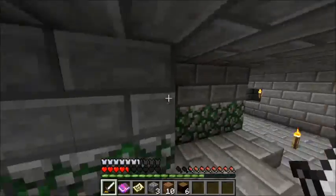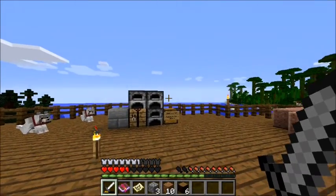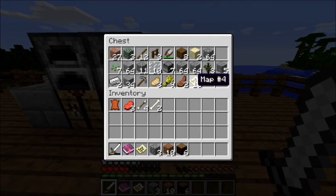I introduced the co-op — anybody can come. I really hope you all come and work on it. It's the cooperative building. There's a chest filled with items that anybody can take — just remember to replenish. It's there to help get things started, and if you want to build and add on to the area you can.